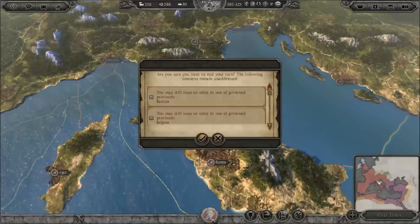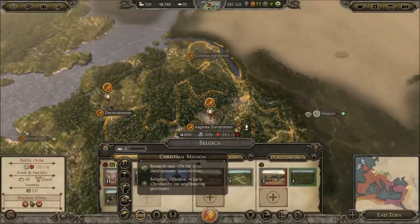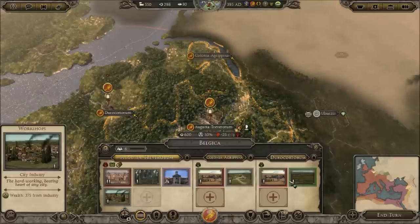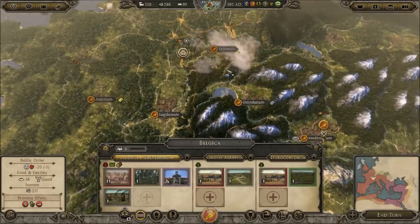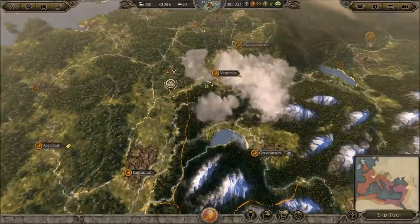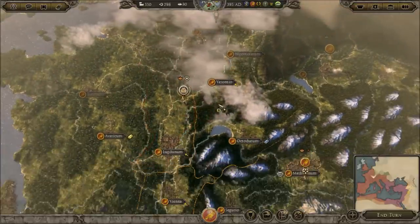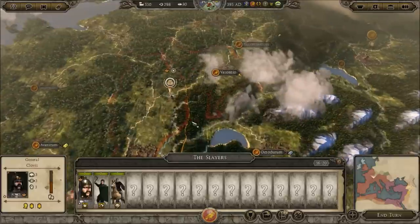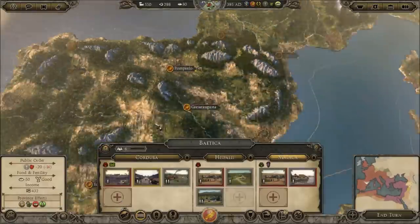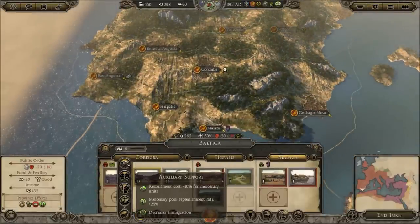Oh, we have no more governors, so that'll just have to do for us. Okay, we can now get an edict here. We'll get religious conversion because it's a border settlement — we want to keep this safe from anything that comes from over here. However, we do need to deal with this because it's going to settle pretty damn soon, probably in the next turn — which is not good at all, because they're going to spread out like wildfire once they've got themselves established in one of our provinces.